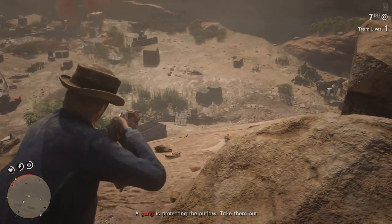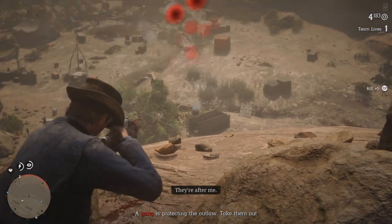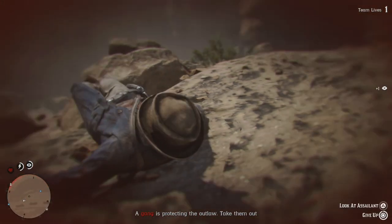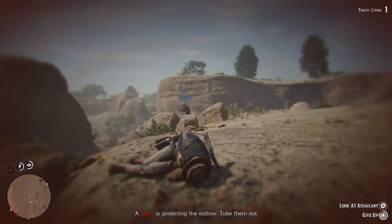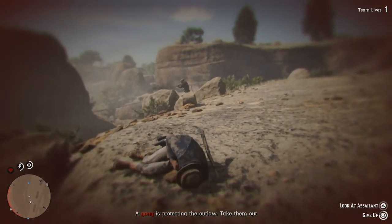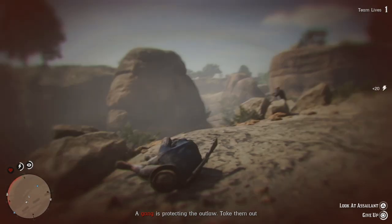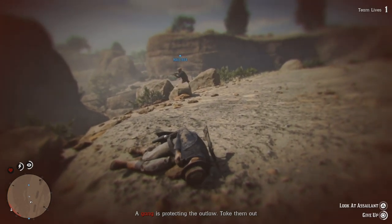The way you can access these daily challenges is simply by going to your quick menu. On console, that's pressing the left D-pad. On PC, you should be able to find your daily challenges inside of your quick menu as well. From there, you can find the easier challenges to do. Once you've done one daily objective, you have already started your streak.